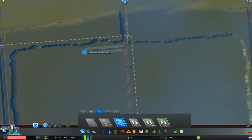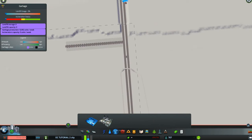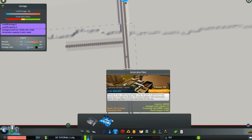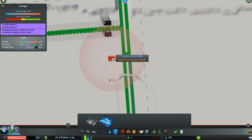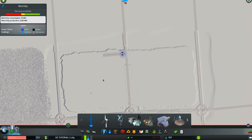We're putting a short road coming off the freeway, down by where the railroads are. We're going to grab the garbage icon - in hard mode we'd put in a landfill site because it's cheaper, but we can do an incinerator plant immediately because we don't care what it costs. We'll put in two of them to make sure we're covered for a while. They need water and they need electricity.